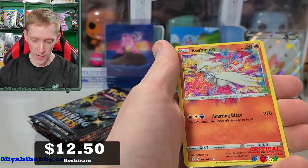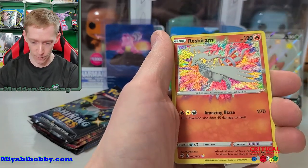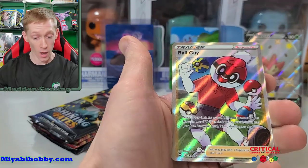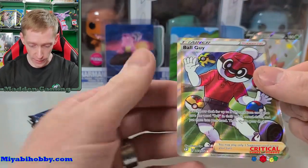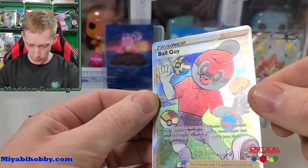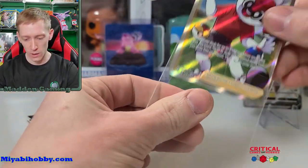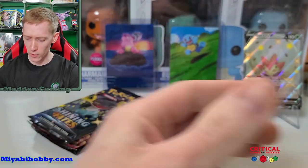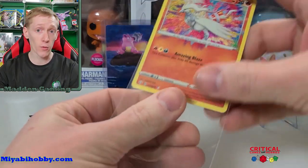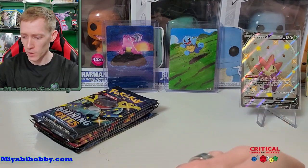Amazing Rare Reshiram! Very good first pack — the centering is terrible though, it's huge on the bottom and very small on the top, a little bit more to the top and it could have been an error card. And a Full Art Ball Guy — very nice, that is 65 out of 72. I like the texture in his mouth there. Not bad at all. I believe every tin is guaranteed a full art trainer — it might be, I think I heard that somewhere. This one had a full art trainer and my daughter's had one too, so it might be that way.